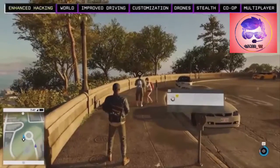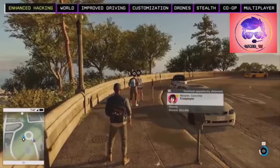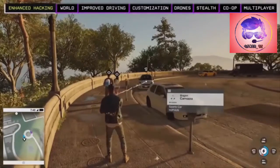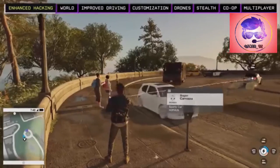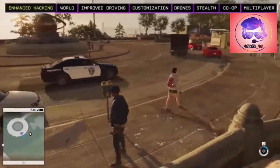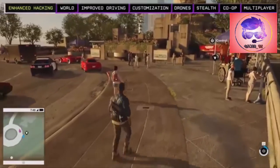In Watch Dogs 2 we've expanded our hacking tools to give players more options. By tapping and releasing the L1 shoulder button we can do a contextual quick hack on a person. If we want more hacking options we simply hold the L1 button while focusing on our target — we can see there are four contextual hacks available on this car. This gives the player fast access to common hacks as well as additional contextual hacks.